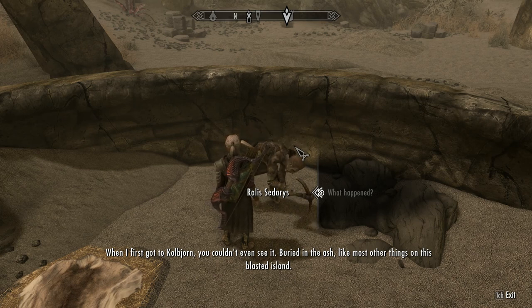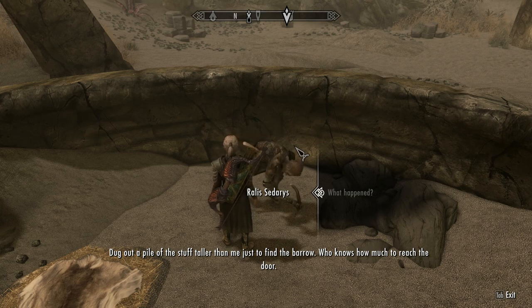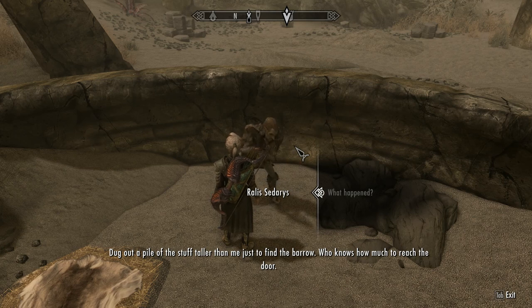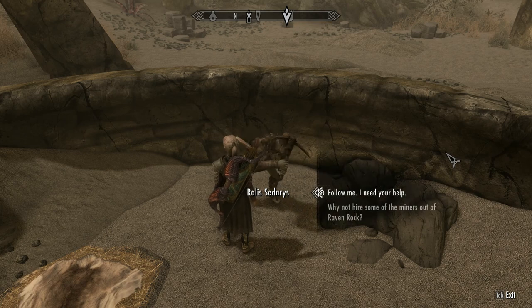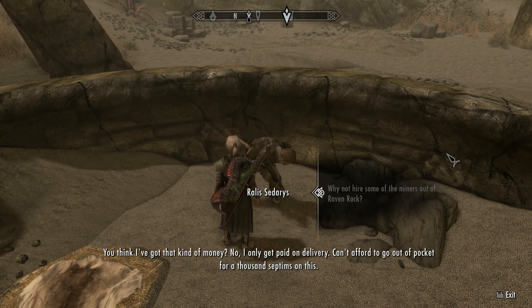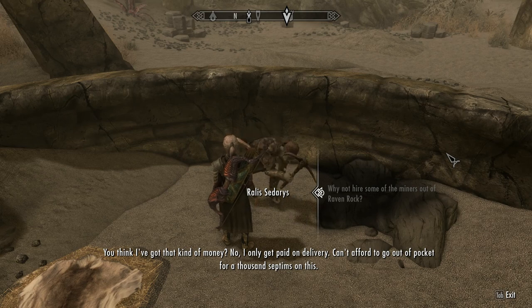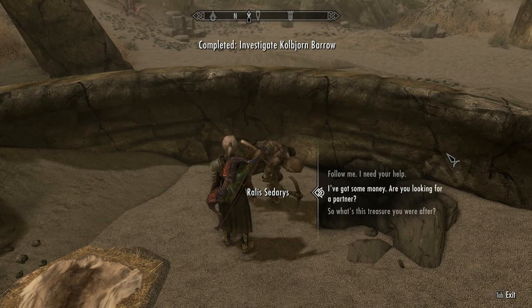Rallis explains he dug out a pile of stuff taller than himself just to find the barrel, with no idea how much further it is to the door. Excavating isn't his specialty, and the ash storms fill it in faster than he can dig. He can't afford to bring miners from Raven Rock, and only gets paid on delivery — he can't go out of pocket a thousand septims on this. He needs a little capital to get started.